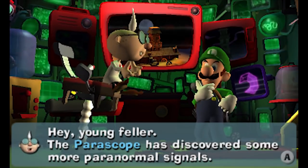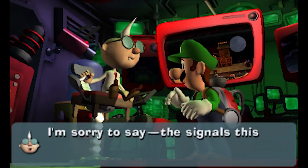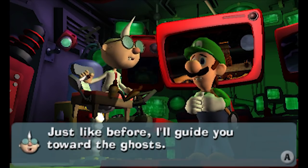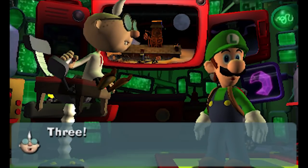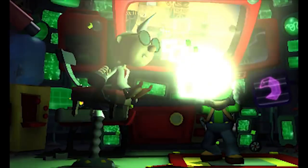Hey young fella, the periscope has discovered some more paranormal signals. You know the drill — capture the ghosts as quickly as possible. The signals this time are even stronger than last time, so be careful Luigi. Just like before, I'll guide you towards the ghost. I'll pixelate you on the count of three — ready, three! Ha, he pixelated me immediately — he's a tricksy professor.